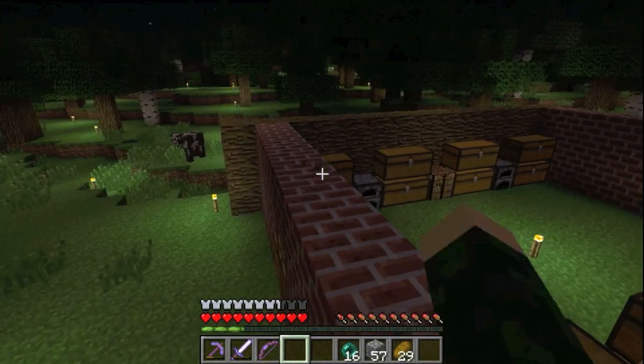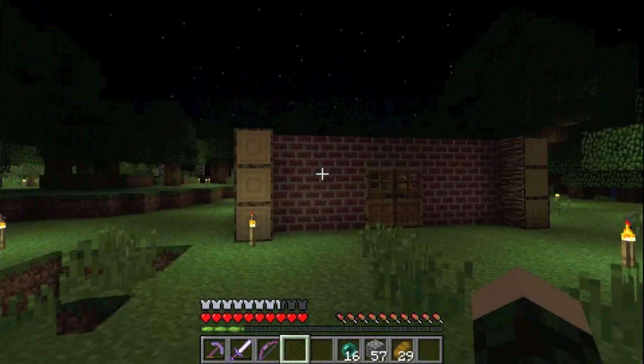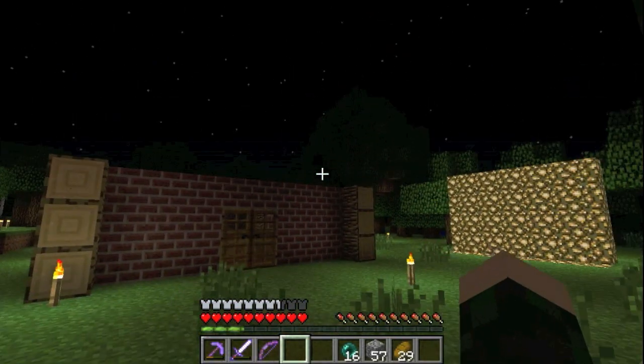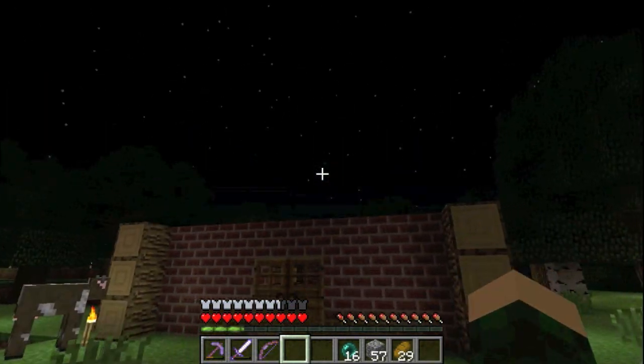I really like how this house design is coming out. It's sort of a log cabin, but with brick instead of log, and then the roof is going to be sort of a triangle shape, with the log blocks going sideways. I think that's going to look pretty good.